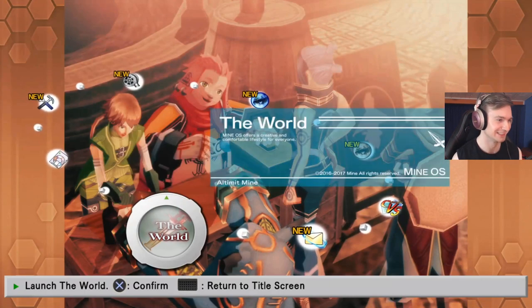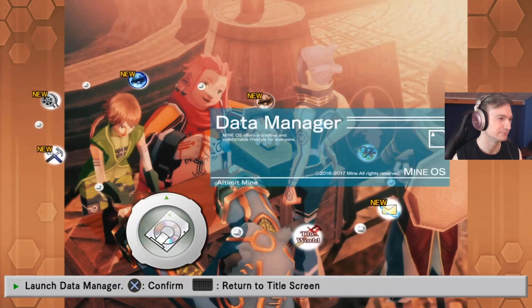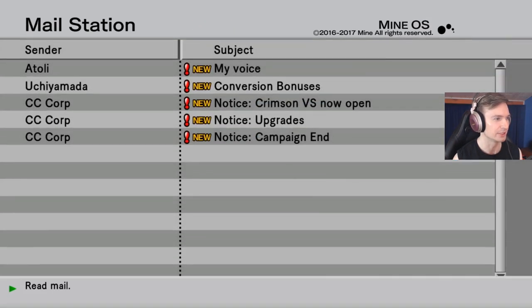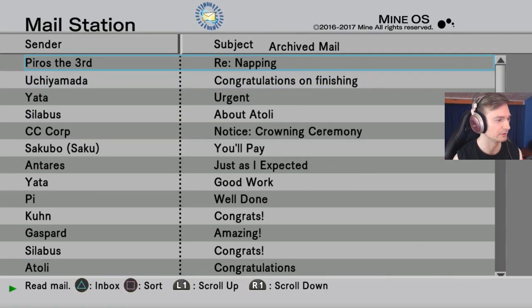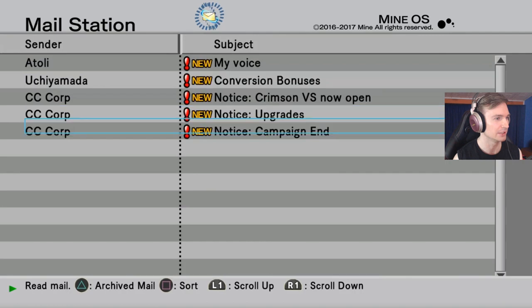We are back on the desktop, transferred over from the first volume. All went well. All previous mail messages have been archived. To view the archived mail, press triangle within the red mail screen. Oh okay, so you can actually see the old mails — yeah, you can! I didn't know this was possible, that's nice.